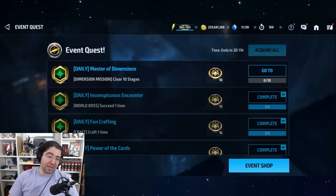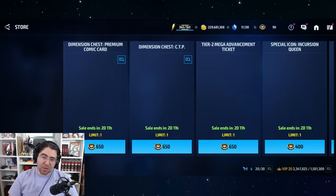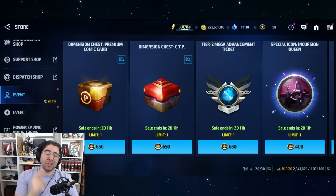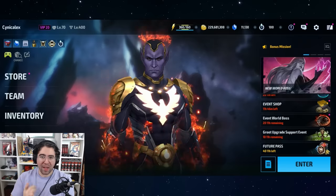The second way is almost as easy as the first: log in, collect event tokens when events are active, and exchange them for a CTP in the event shop. We get 10 of these per year, which means you can get 20 CTPs per year for free just by logging in and playing the game for a few minutes every single day.